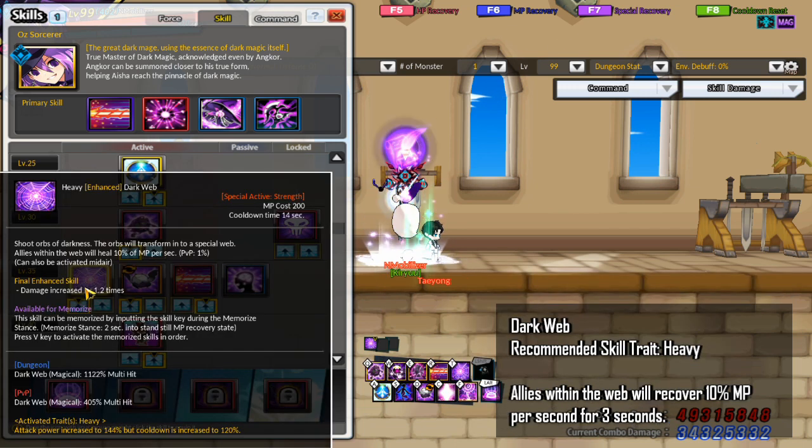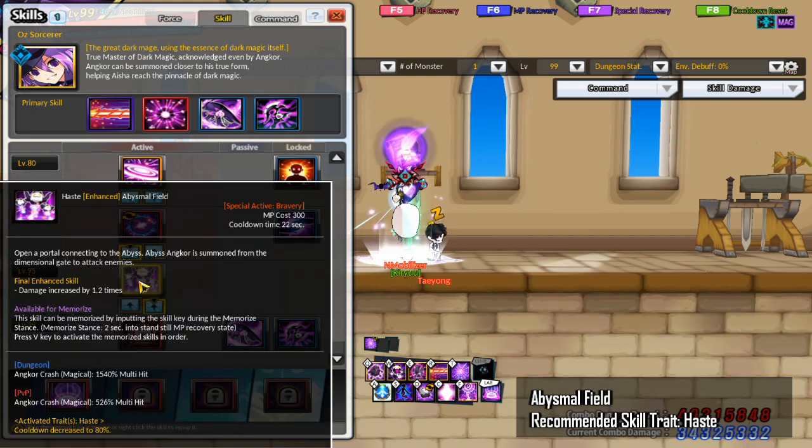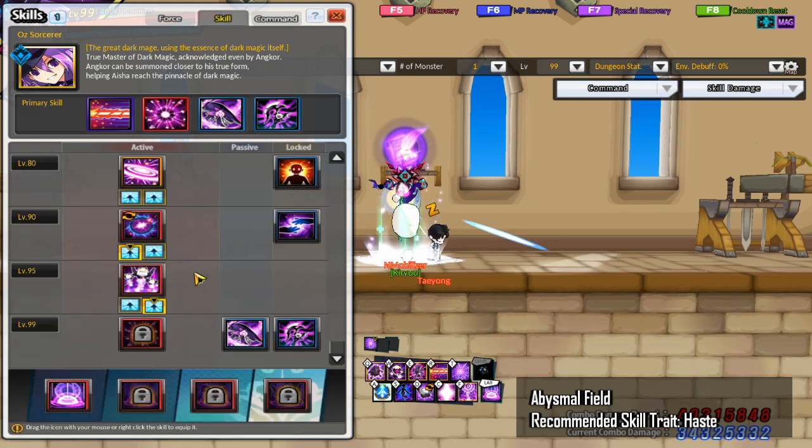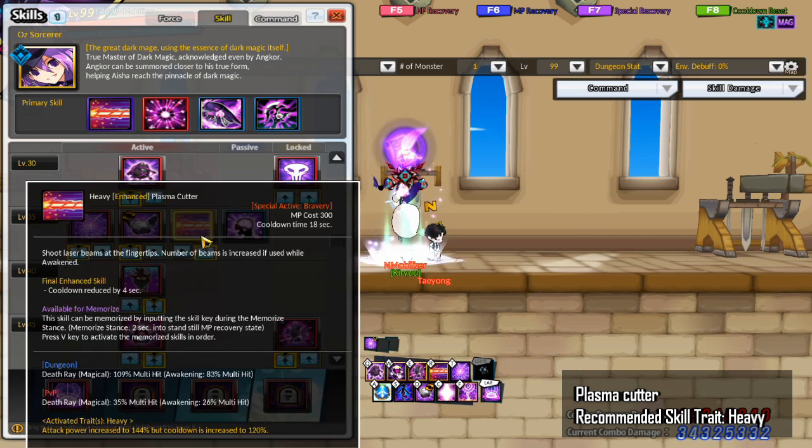For Dark Web, the skill trait you want is Heavy. Allies within the web will recover 10% MP per second for 3 seconds. The skill can also be used in midair. Stay a bit away from opponents when casting to aim it and also to take advantage of the Awakened Will Void Princess passive. For Abysmal Field, you want to take the Haste trait. For Plasma Cutter, go with Heavy trait and stand a bit away from opponents when casting to take advantage of the Awakened Will Void Princess passive.